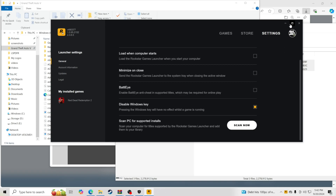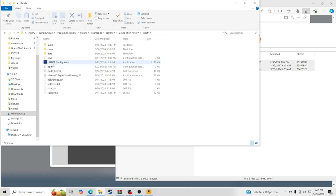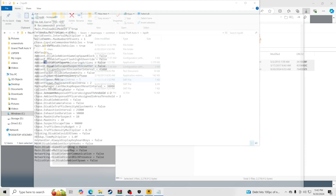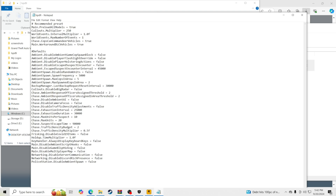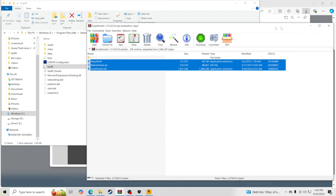Now go to your GTA 5 main directory, find the LSPDFR folder, and open the LSPDFR config file. Right-click it and click Edit. Find the line that says Main Preload All Models and set it to False — this prevents texture loss problems. Then click File, click Save, and close the file.